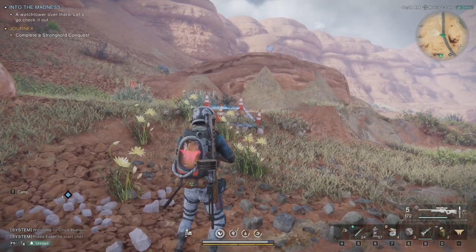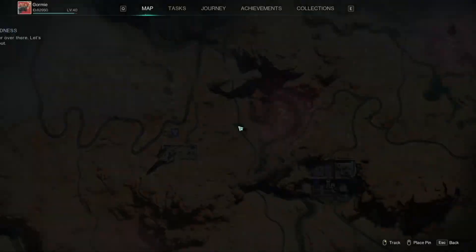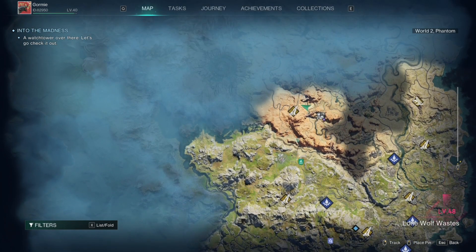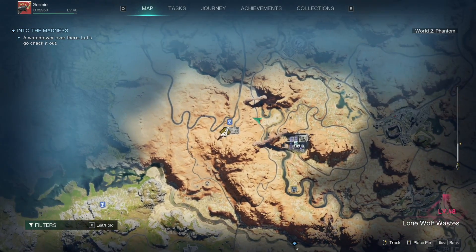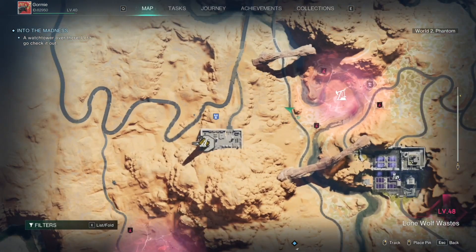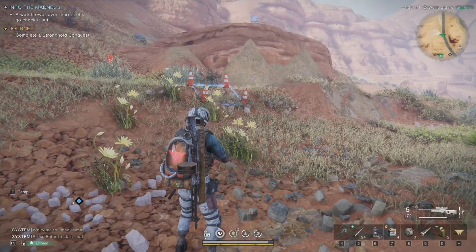Here's how to get the Large Break legendary attachment in Once Human. First, go to the desert area on the northern side of the map, and head to the 73 source extraction point, a little bit northwest of there, right where my character is.